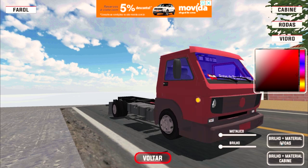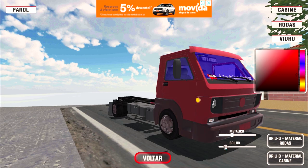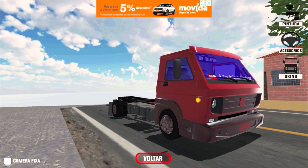O brilho e material: tem como você melhorar o metálico das rodas, deixar mais realista, melhorar o brilho delas. Da cabine também — vamos melhorar o metálico dela e aumentar o brilho. Top demais, né, rapaziada?